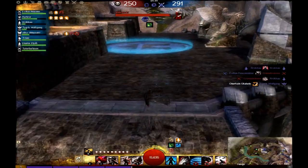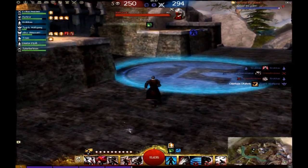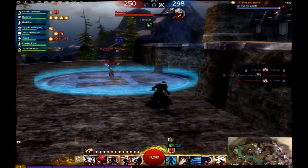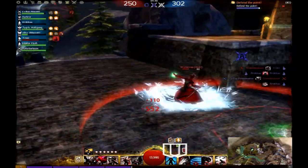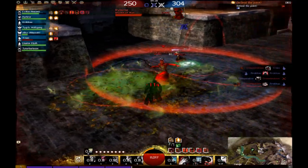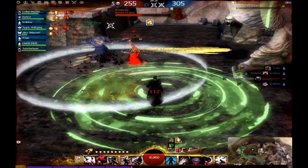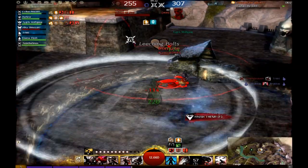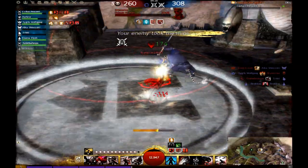This leaves me no choice but to fall back to the point and make sure they can't take it. Naturally they follow after me, so I try to use my stealth to wait for backup. I stay in stealth as long as I can before an allied warrior pops up to help me out. I use Shadow Refuge to help ourselves out, as well as land myself a kill while I'm in stealth.